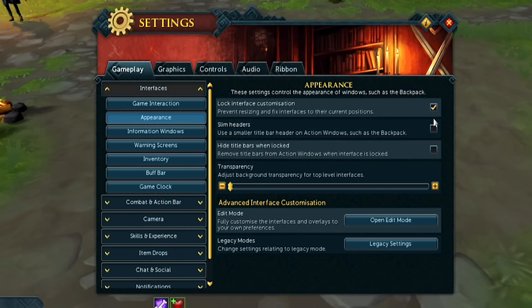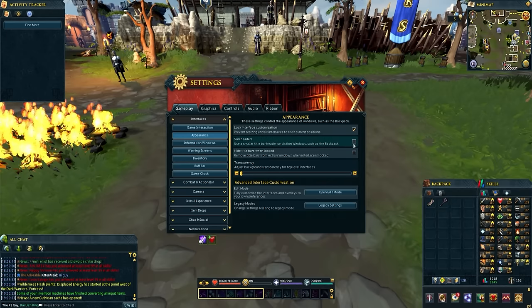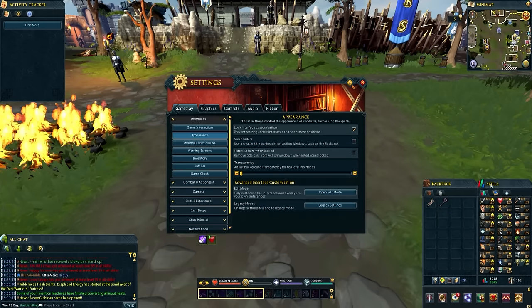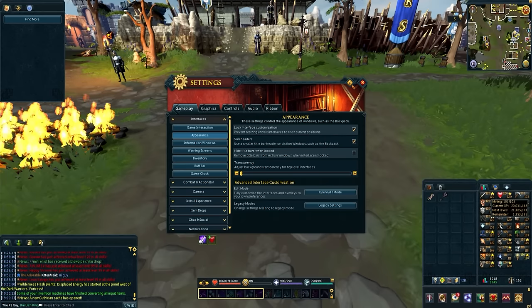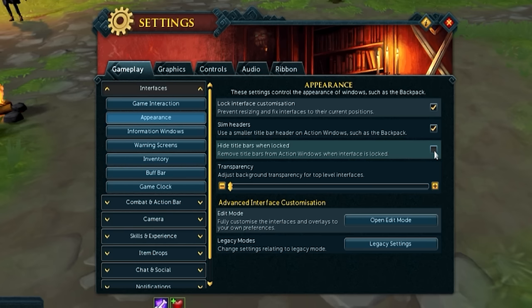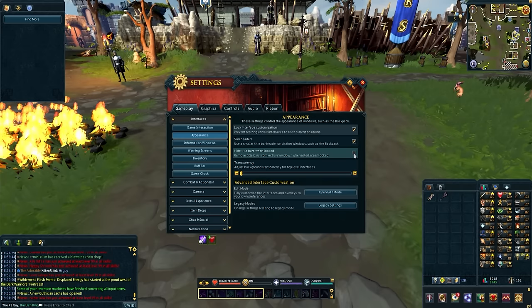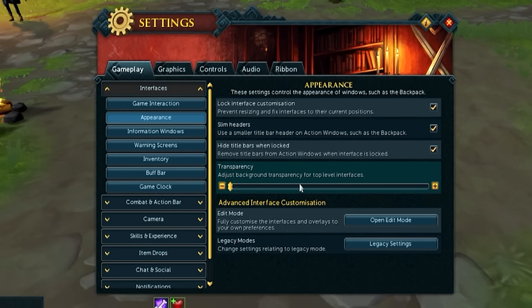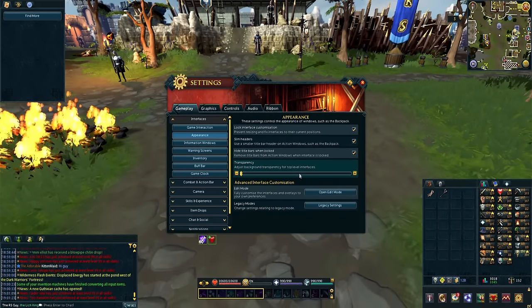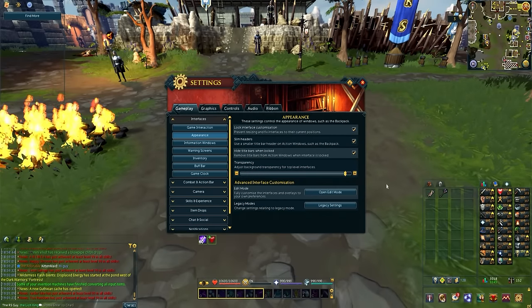Inside your Appearance menu there are a couple of really important settings. The first is Slim Headers, which is really useful for saving space — it removes all the titles for all open interfaces, so instead of displaying 'Backpack' and 'Skills', they won't say either. You can also hide your title bars when locked, which saves even more space. Next up we have Transparency, which is useful for some players and really comes down to personal preference — I personally like it off, but you can make all your interfaces transparent if you prefer.